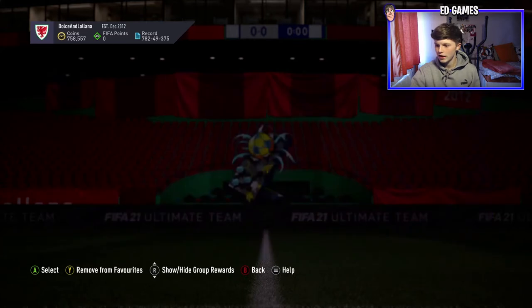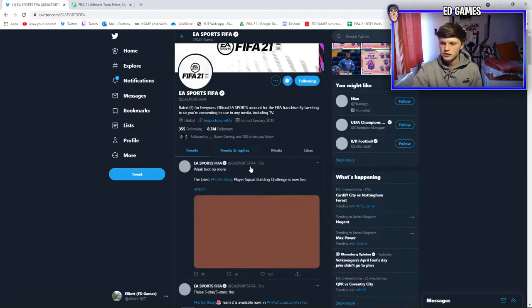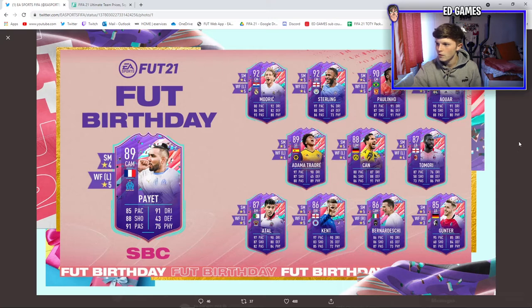I'm going to complete this to get our mega pack. Let me refresh EA's Twitter to find the Foot Birthday Team 2 tweet. The leaks were somewhat true — we've got a 92-rated Modric, 92 Sterling, 90 Paulino, 90 Alwa, 89 Adama Traoré, 88 Chan, 87 Tamori, 87 Atal at right mid, and Kent — who is going to be sweaty — he's back with five-star/five-star.